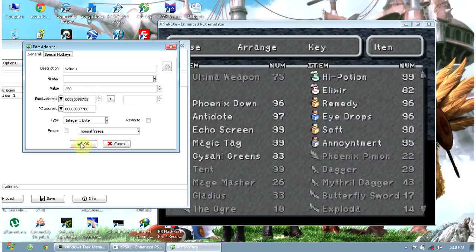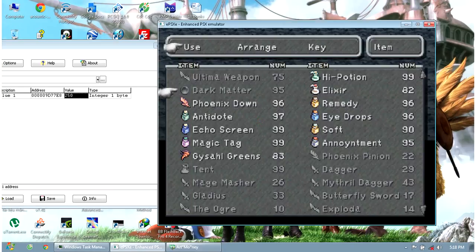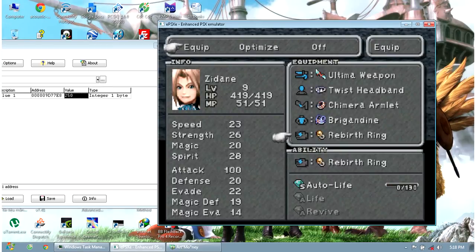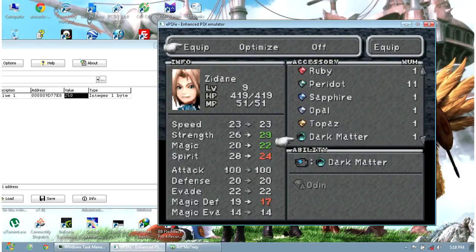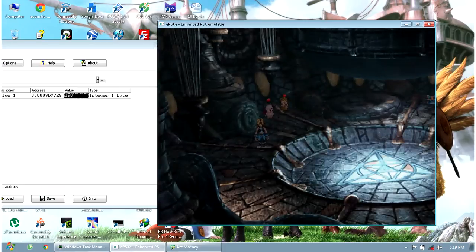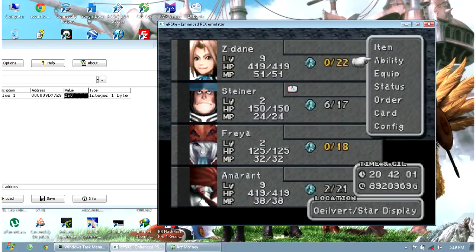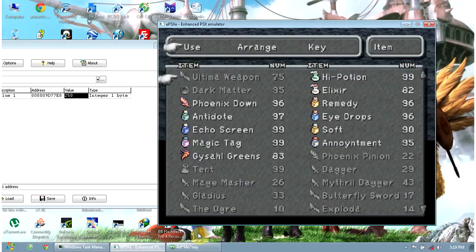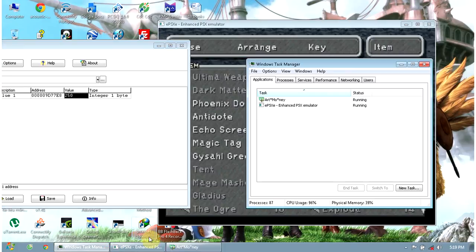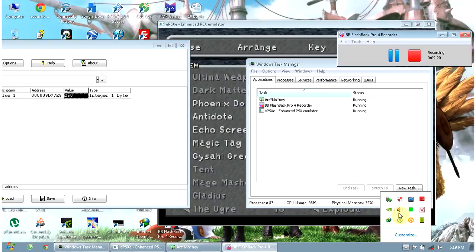So we should set it to something reasonable — 60, maybe. Now I have the Dragonmarka and I will equip it for my character. This is quite good for training. This is how you hack using Armani, and I will show you more in the next tutorial. Thank you for watching, and if you like it, subscribe to my channel for the latest updates. Thank you.